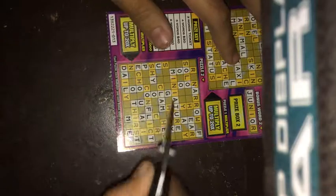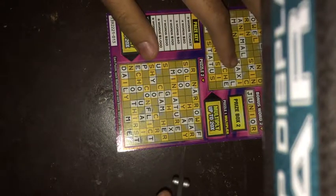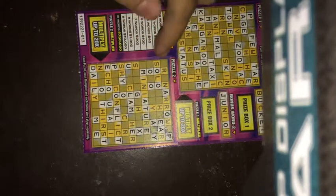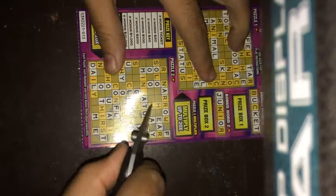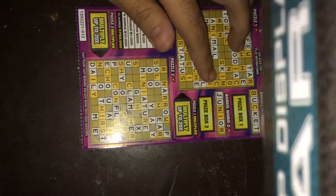Here's a Y. Let's see. There's a Y right here. Yeah, we could use an R also in the puzzle. There's a Y right there. I think that's it.